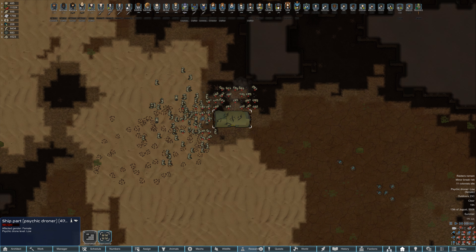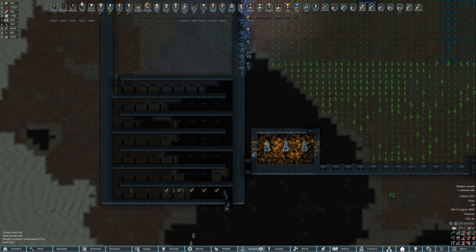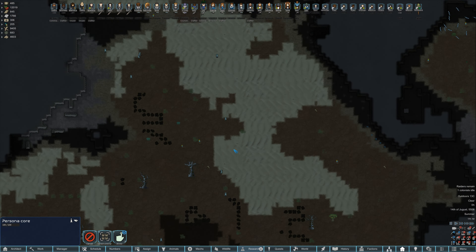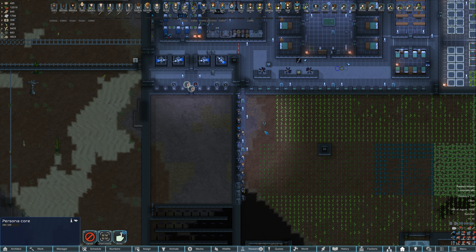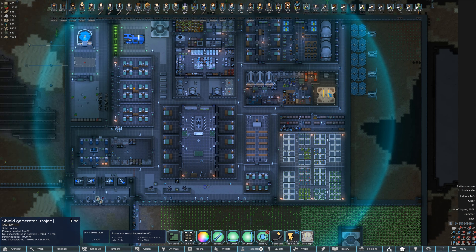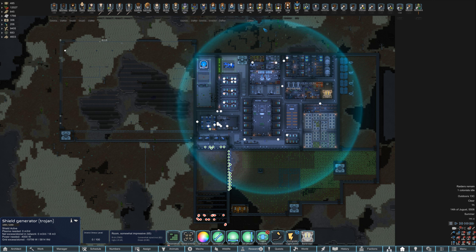We have about 40 militaurs coming for us. We did get another persona core out of this, so that's nice. The other thing I didn't mention is we also got our little shield room built up. One shield is actually enough to provide this much coverage and we aren't even maxed out on radius, so this should prevent any drop pod raids.